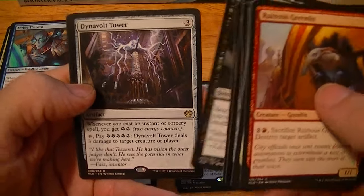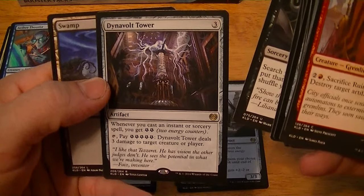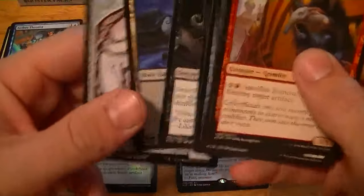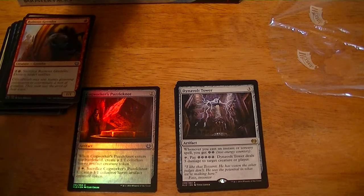Pack 3 — Aetherborn Marauder, Cloudblazer, Diabolic Tutor's bag. Dino Vault, Tower of Energy — you can pay five, deal three damage to a creature or player.